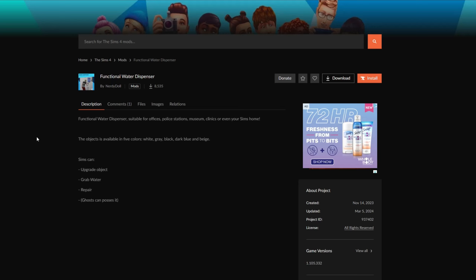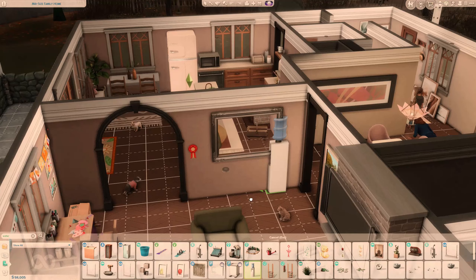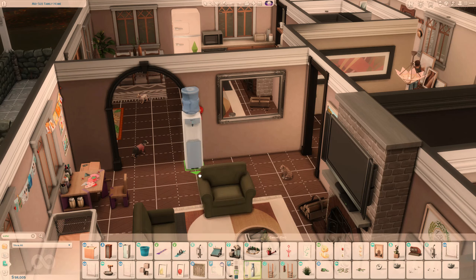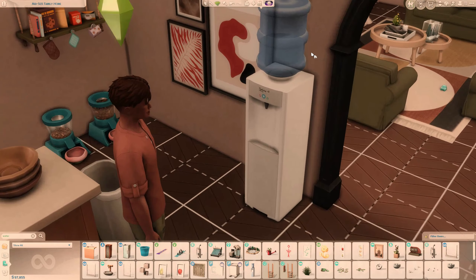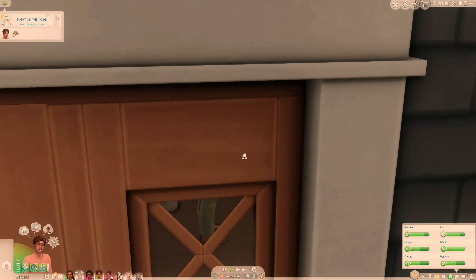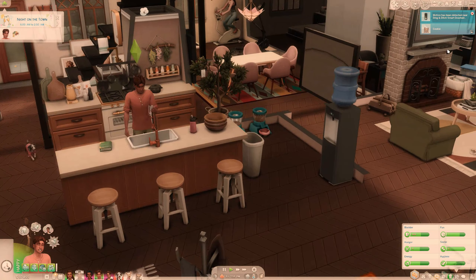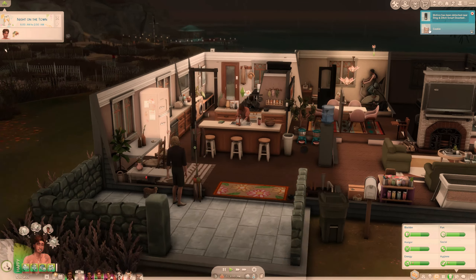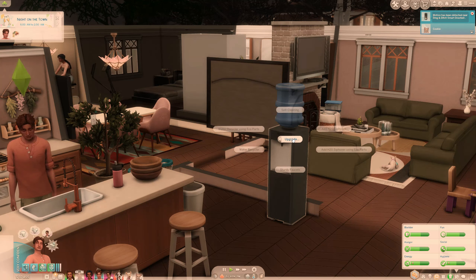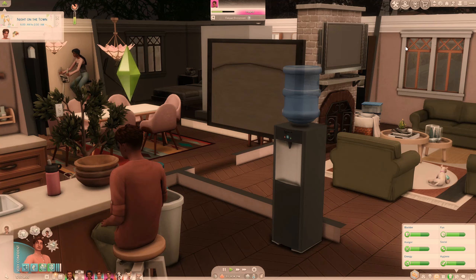The next mod is called Functional Water Dispenser by Nerdy Doll. It's very simple but really cool to place in community lots. You have different colors and your sim can upgrade, grab water, repair, and ghosts can even possess it. It's called 'water dispenser' and it literally looks like a very classic water dispenser. It has really simple swatches — whites, blacks, some blues. I really like the animation of getting water from it — it's more realistic than just grabbing a full glass of water from the fridge. If we try to upgrade, we can do self-cleaning, H2O siphoner, sturdy faucets, and water recycler. Really simple object but a nice little touch of realism.